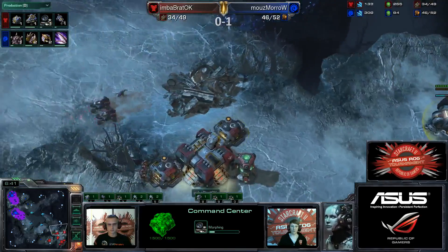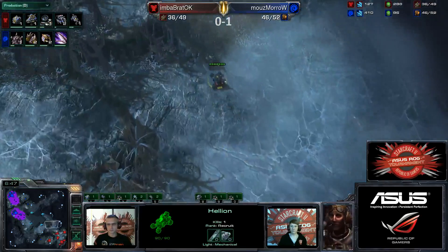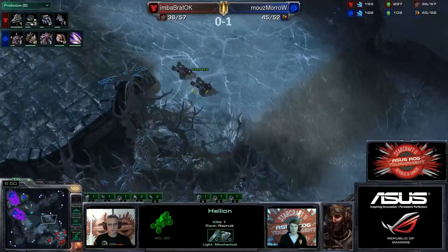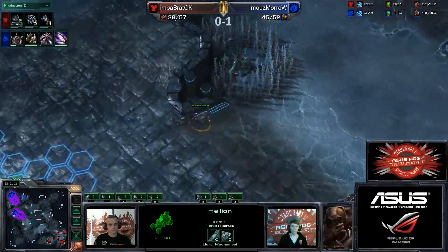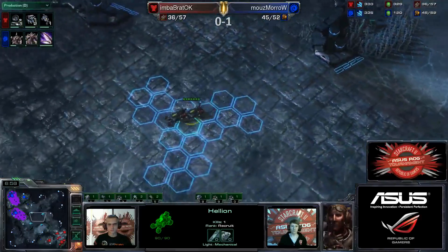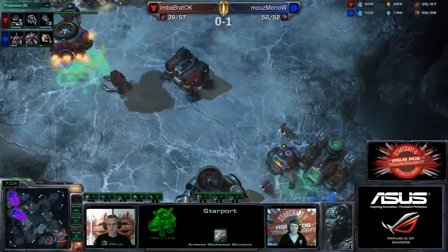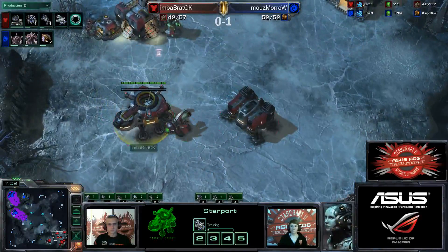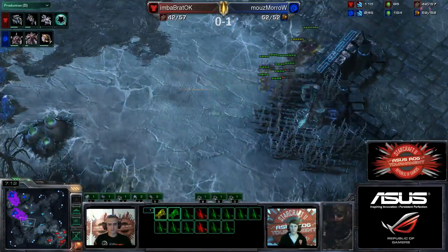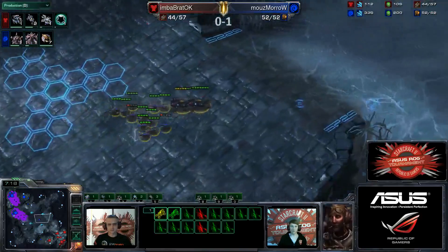We've also got this command center now up. And of course, now that hellions are on the field, Bratok has some fairly nice map control. He can start to retake the Xel'Naga watchtowers from his opponent and deny information. Moro has no idea what's going on behind that wall right now. So we're going to have the switch over with the starport going onto that tech lab, getting out a Banshee as soon as possible to start doing some harassment. And the third base has been taken for Moro — the lair has begun, and he's now taking the third.